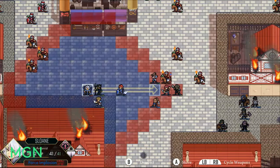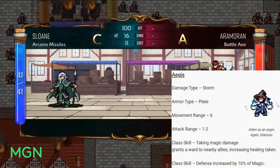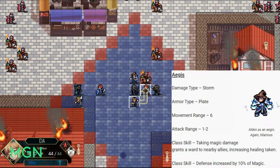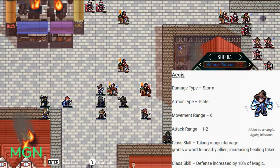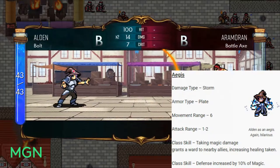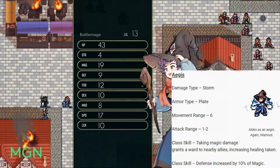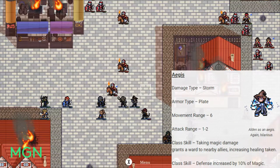Second level 30 option is the Battlemage promotion that changes into Aegis. Damage type is Storm, armor type is Plate. They finally get a movement range boost — up to 6. Attack range is still 1 to 2. First class skill for Aegis is that taking damage grants a ward to your nearby allies, making them receive more healing. Second class skill is that your defense is increased by 10% of magic. If you also took that at level 10, you can get really great defense stats. Keep in mind that's defense, not fortitude, so it doesn't affect how much it negates magic damage — just melee.